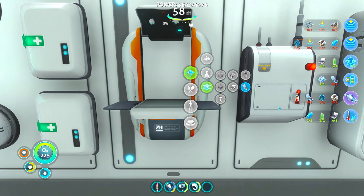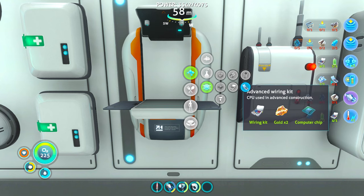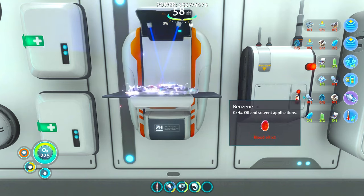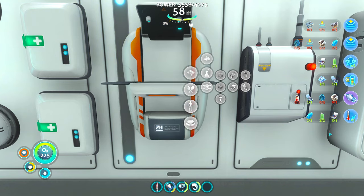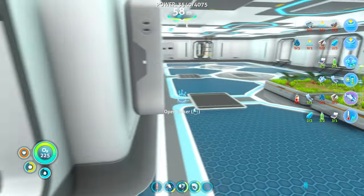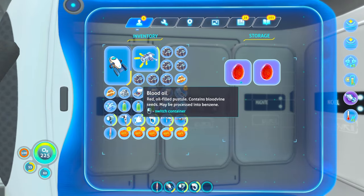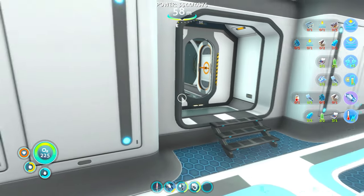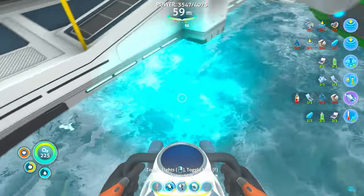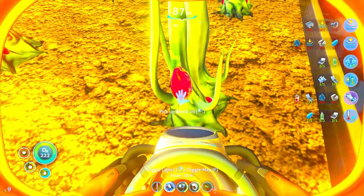What was I making again? Advanced wiring kits? Was that what I was making? I feel like that's not what I was making, but I'll make it. Now we need benzene - 3 blood oil. Oh, that could be dangerous. Wait a minute - I have a blood oil farm! I smart. I was really worried for a minute.